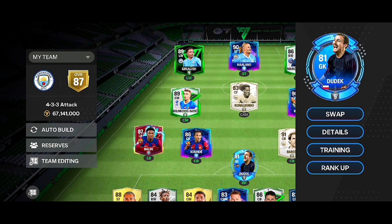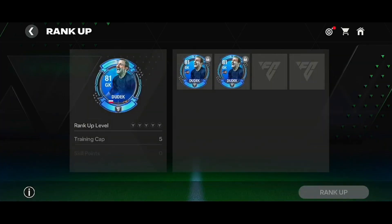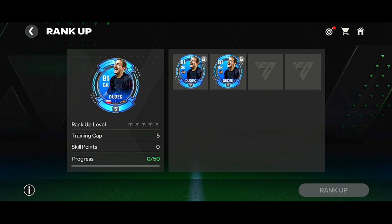Select the rank up option. To rank up a player, you must have the player card of the same overall rating — there is no separate rank up card like before. Now select any card, then select the rank up option.